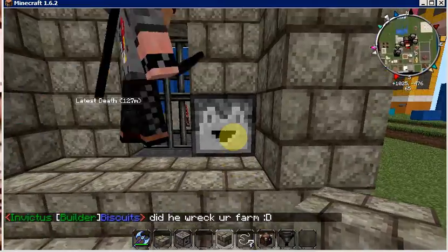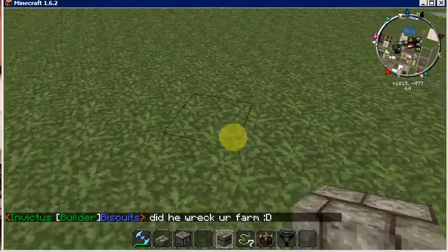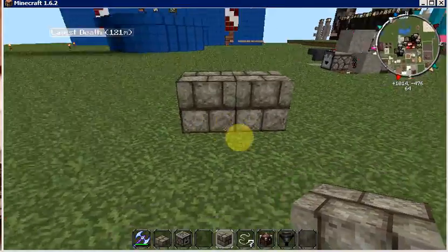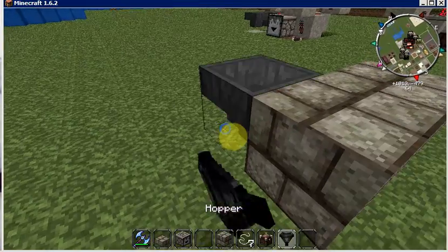We just moved the dropper up one level. Let's go ahead and jump right into it. You start off by placing your two blocks here — this will be your ground level right here. And then you'll have your hoppers back here.